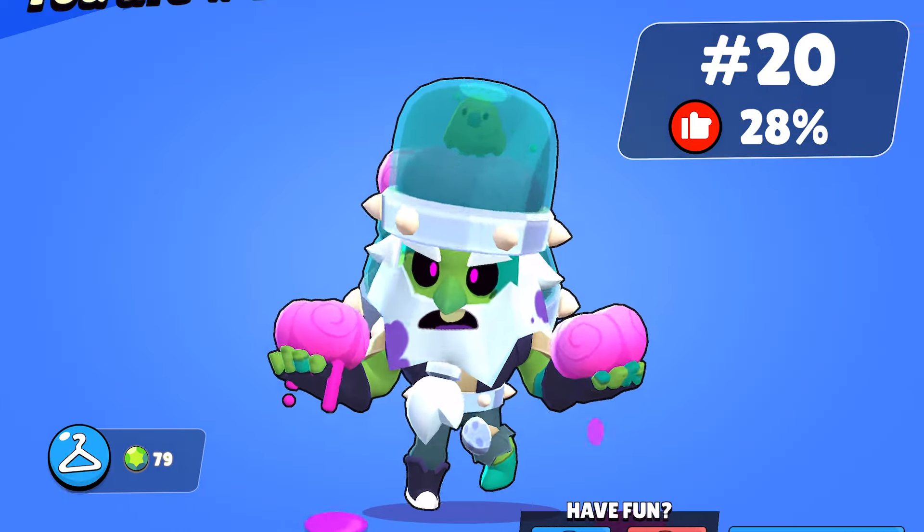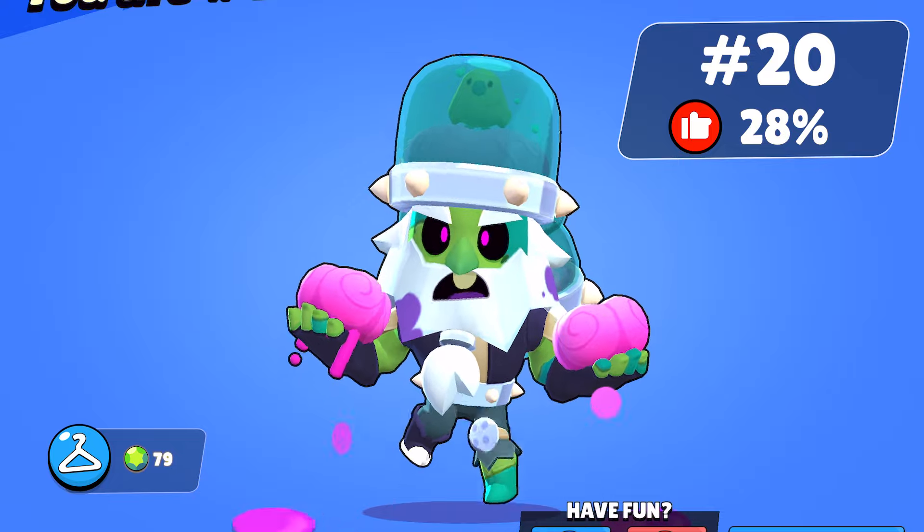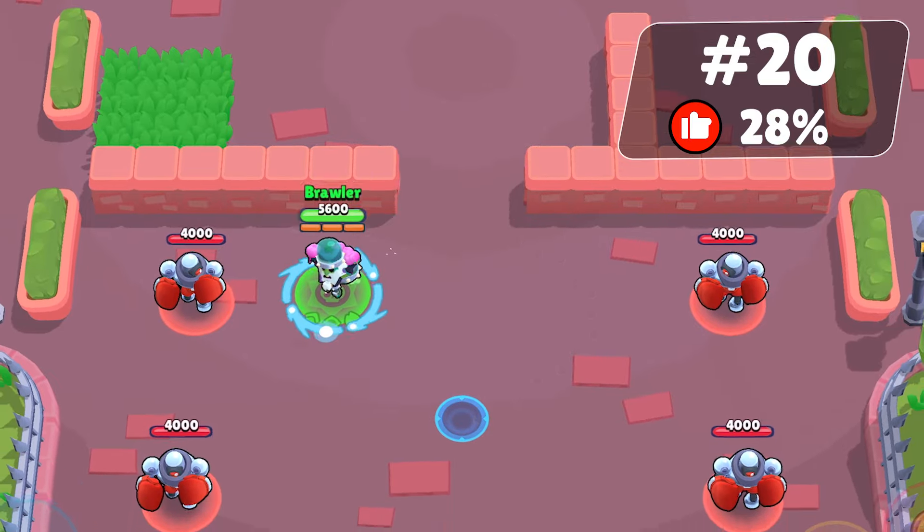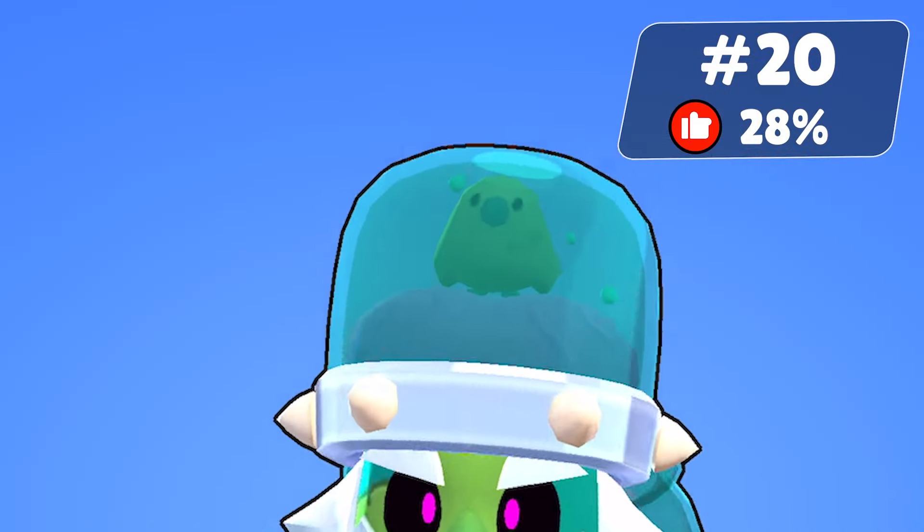Decaying Dynamite is another zombie skin available during Halloween. This seasonal skin has some great textures — he throws brains at Edgar and other brawlers and is controlled by a bird.